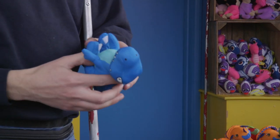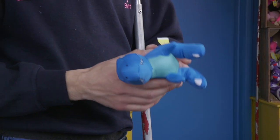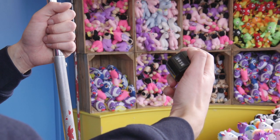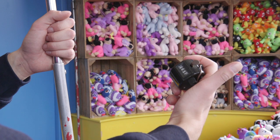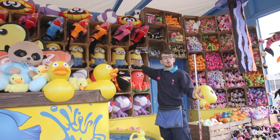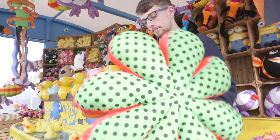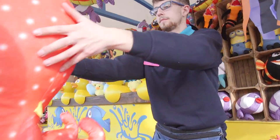Once the guest has decided on their prize, congratulate them on their win again and award them with their choice. Don't forget to note their chosen prize down on your stock sheet, and don't forget to add the play onto your clicker. On this game, guests can play as many times as they want. This means they may try to cheat — once they know which the higher prize ducks are, they could try to win these continually.